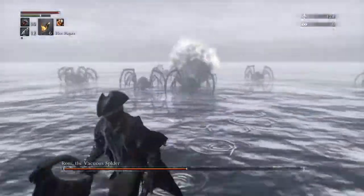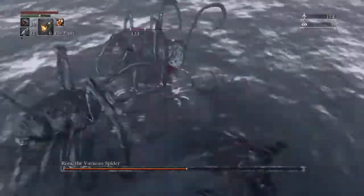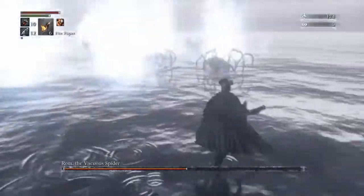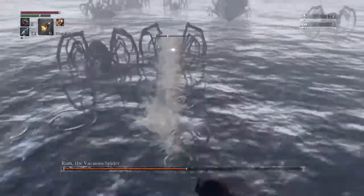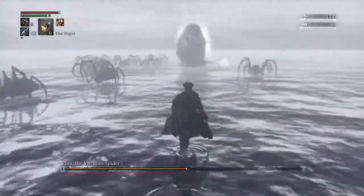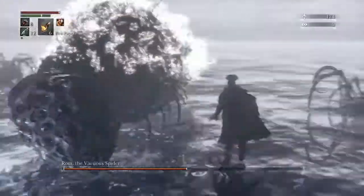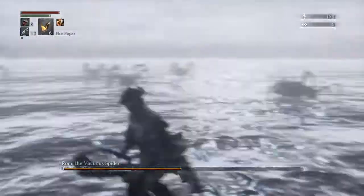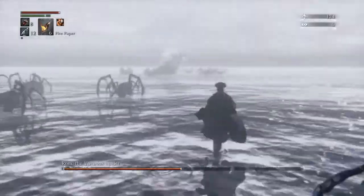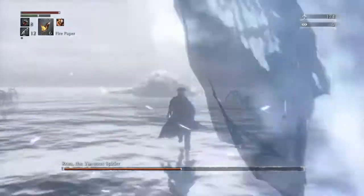Every time you go near her, she also sort of rolls onto her back and causes an AoE damage effect. As you can see, if you're in that vicinity you're basically going to get a lot of damage dealt. But I'm wearing the Student's Uniform, which is really good against arcane. So if you're going up against her, I would recommend getting the Student's Uniform from Byrgenwerth, where it is situated, which I'm sure you would be familiar with by now if you're doing a blood level 4 run.